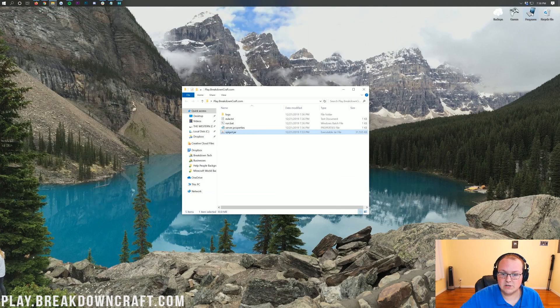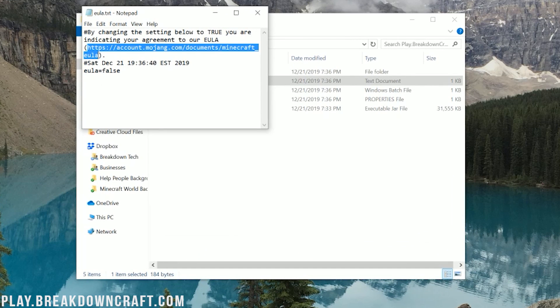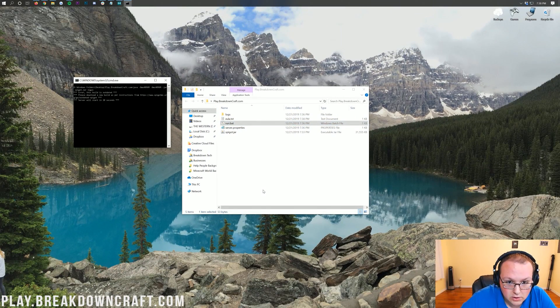Minimize your browser and double-click on the eula.txt — it'll automatically open in Notepad. As long as you agree to the Minecraft EULA, change eula=false to eula=true, all lowercase, all one word. Do not put any spaces or anything around it — it has to be exactly eula=true on that line. Then go ahead and click File > Save. Now if you double-click on the Run.BAT file, your server will start up.